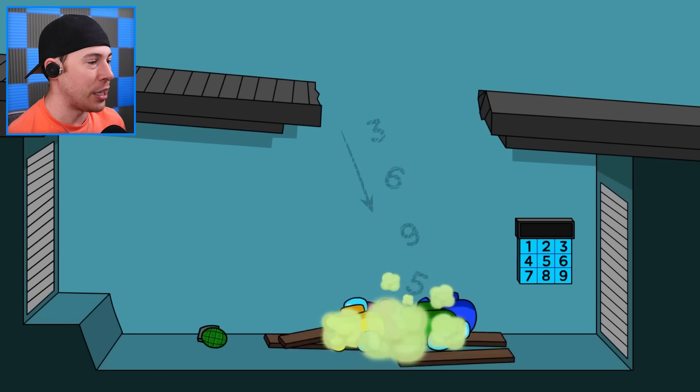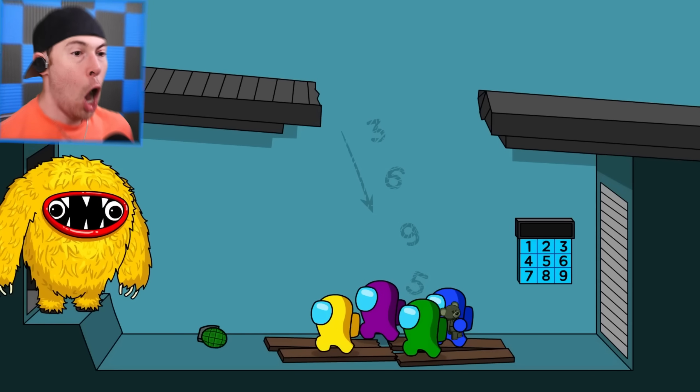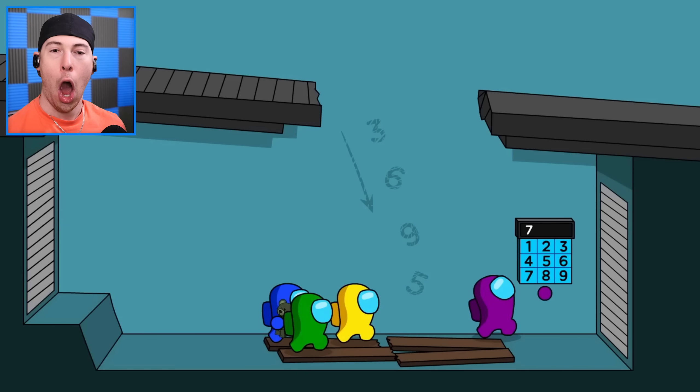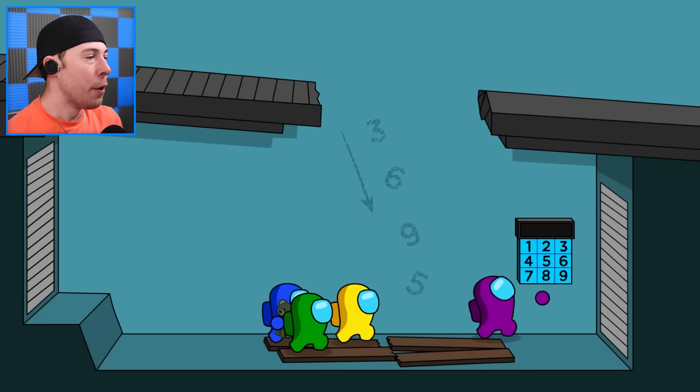This looks a little confusing. As you can see, the crewmates have just fallen down to the first level. Oh no, that's bad — that's very bad. We've gotta find a way to go ahead and get... That was very nice. The code is 3695, it's on the wall, purple.